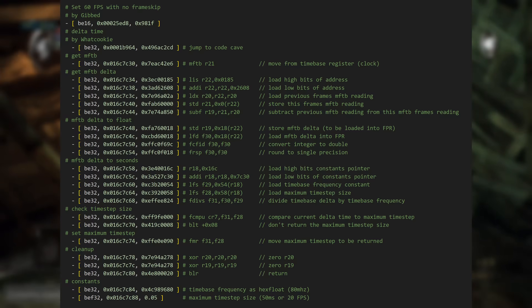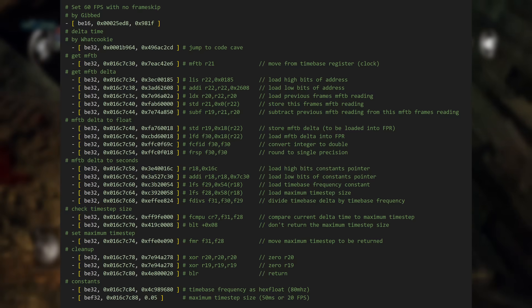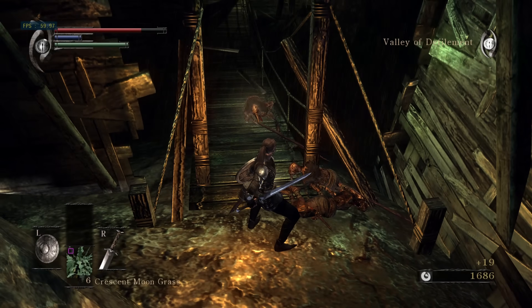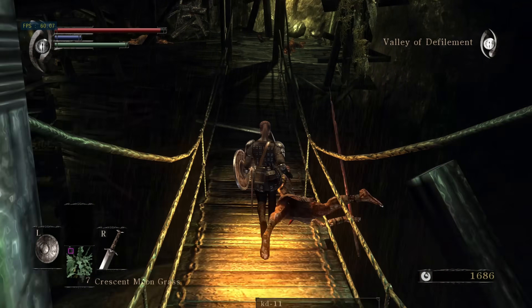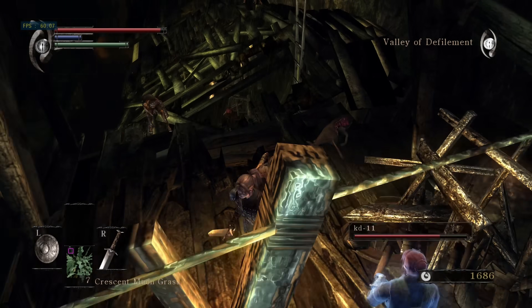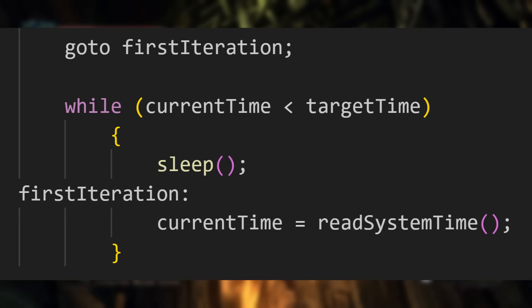This is the code that enables Demon's Souls to run at 60 frames per second. It's kind of intimidating. By the end of the video I'll explain how it works, but let's start off with something that is easier to fit on the screen. Even though I'm mostly going to be talking about PlayStation 3 framerate patches in this video, we won't be talking about any complex SIMD instructions, so we're not going to need any SPU manuals this time. Anyways, to keep things simple let's start off by looking at some higher level code.